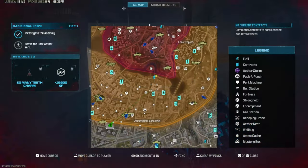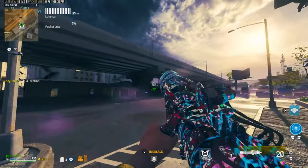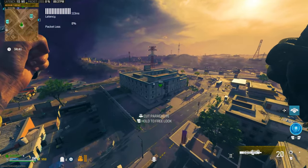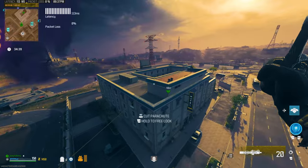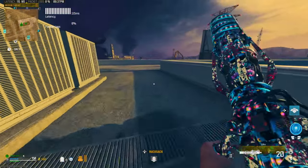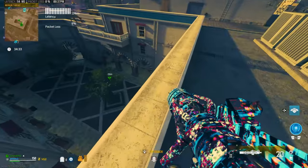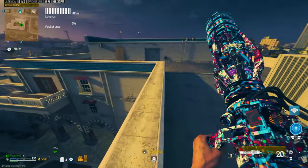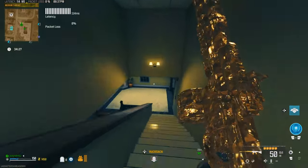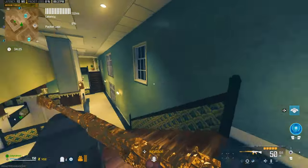Now we're going to head to this building right over here — nice and close, nice and easy. The good thing about this is that if you do die while attempting this, don't worry, you've got Tombstone. Just come back, do another attempt, and follow the same steps. Once you get up here, come to this room right over here. Remember this location — come down the staircase and you'll see this wall right over here open up in just a second.